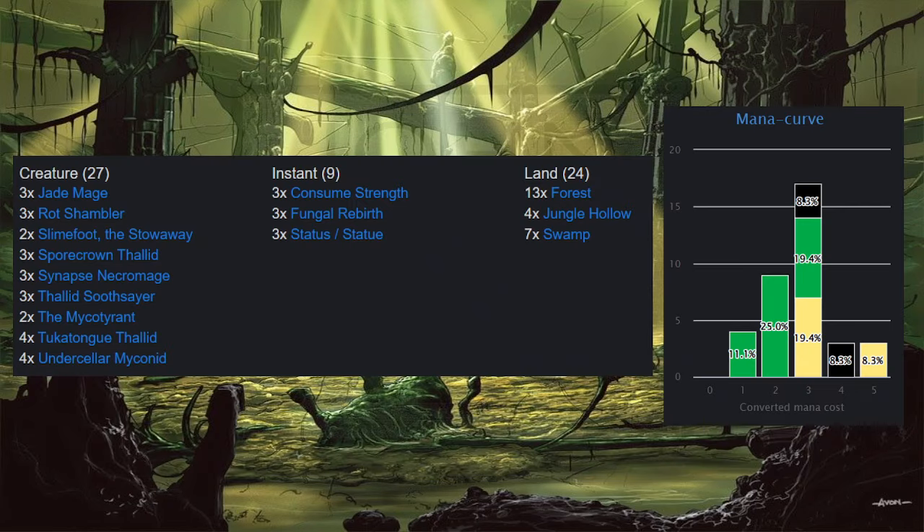So, decklist here: we've got 27 creatures, 9 instants, 24 lands, and the mana curve off to the side. Let's start looking at all these mushrooms.